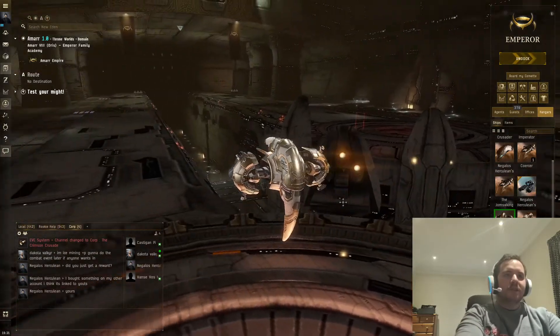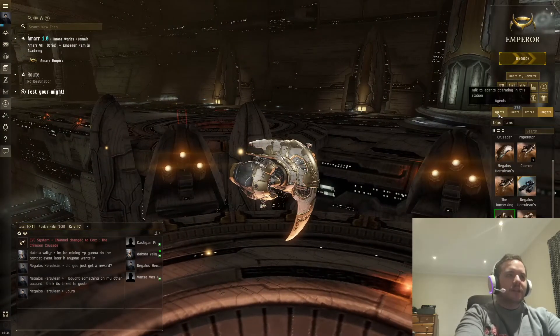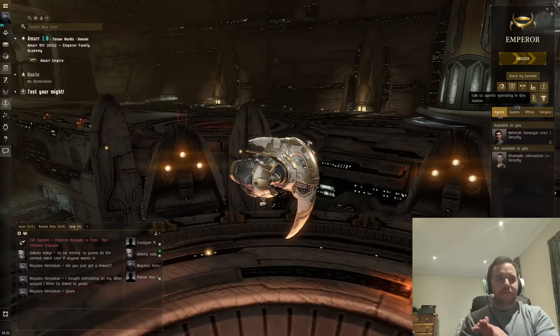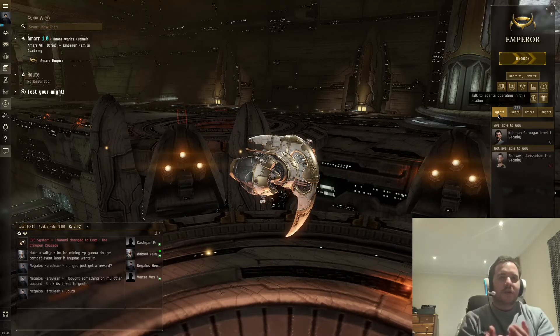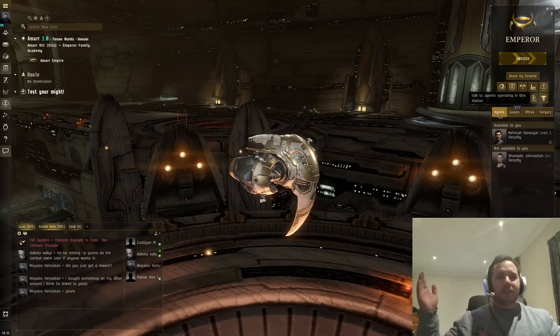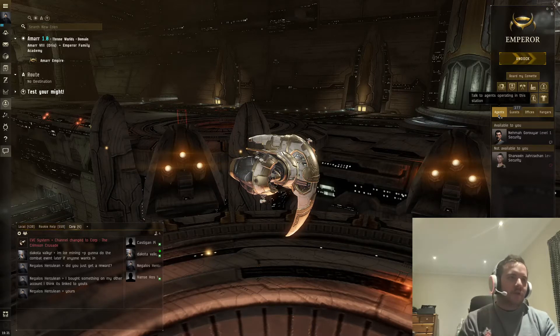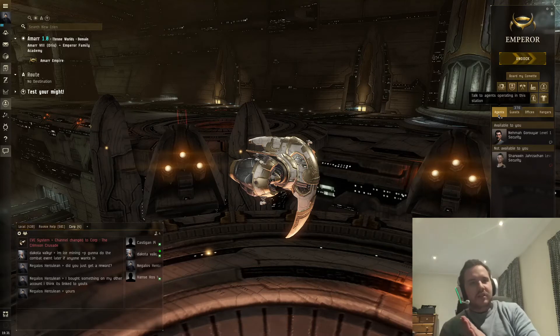Essentially what you want to do is either find a corporation, and they can sort you out with money — if they're a good one. It's not going to be a lot; it's not going to be like a hundred million or a billion. It's going to be maybe 500,000 to a million ISK, depending on the corporation, and you'll be sorted for events and mining.